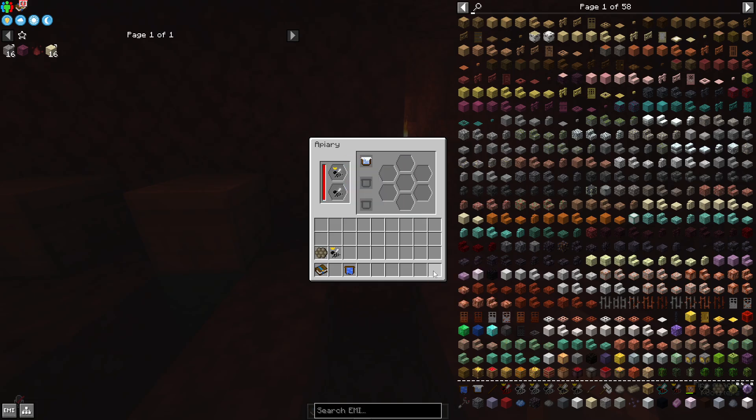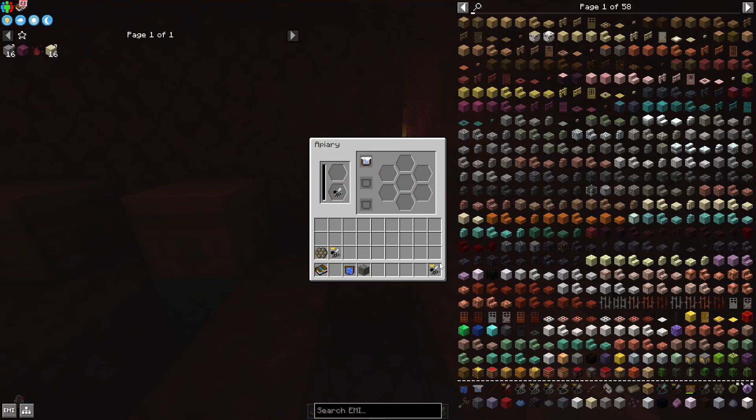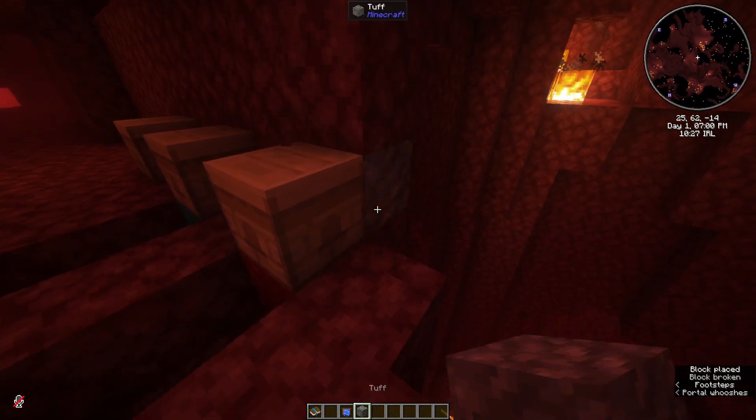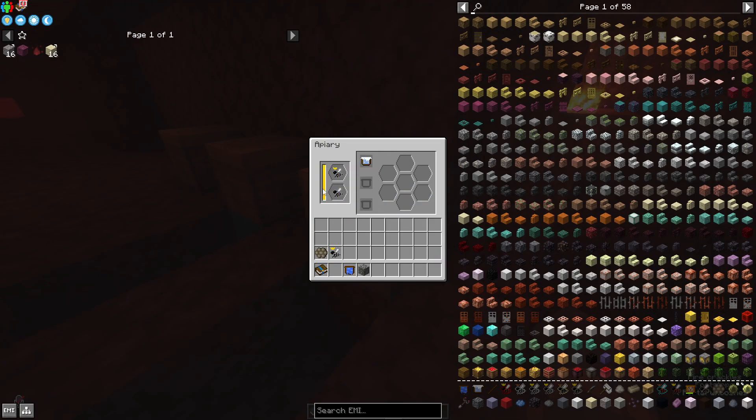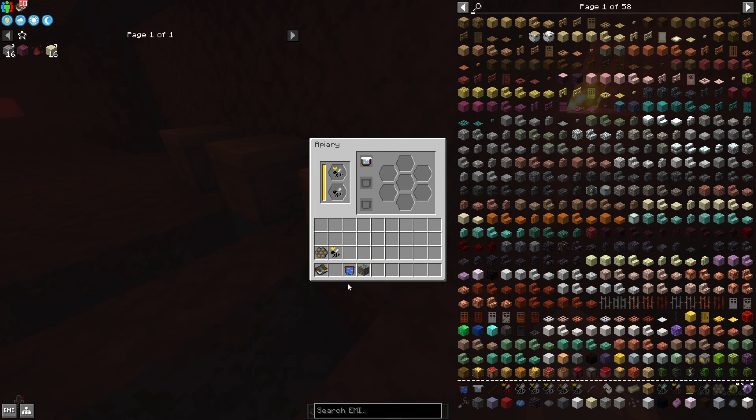It says no flowers — for rocky bees we need tough as a flower. Every different queen has a different type of block they like, so you always have to check. If you can't find out which block it is because it doesn't tell you, you need an analyzer — which you have to make for the quest. Put a droplet in it and then it tells you which block you need under it to work.